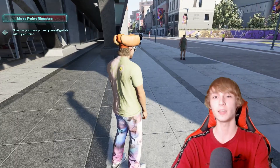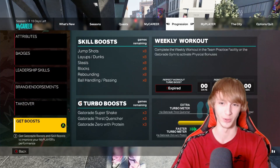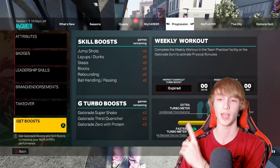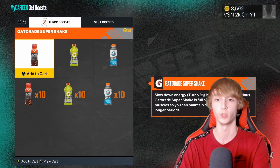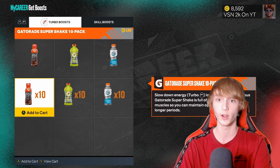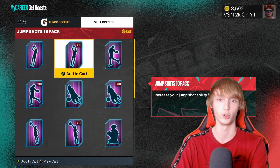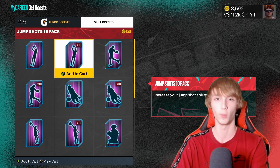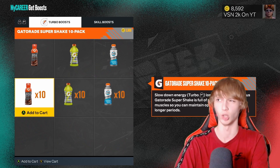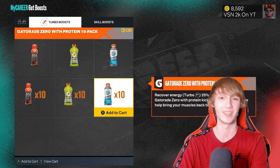I also recommend buying Boosts. If you're playing games without your Boosts on, please buy Boosts. On Next Gen you can see all your Skill Boosts and whether you have any. I have six Skill Boosts and three Gatorade Turbo Boosts right now. If you're ever out, click the Get Boost button and buy some Turbo Boosts from Gatorade or buy Skill Boosts. If you're a shooter, 100% have the Jump Shot boost equipped — your shot completely changes and you'll green more. These Gatorade Boosts help a ton if your energy is running low.